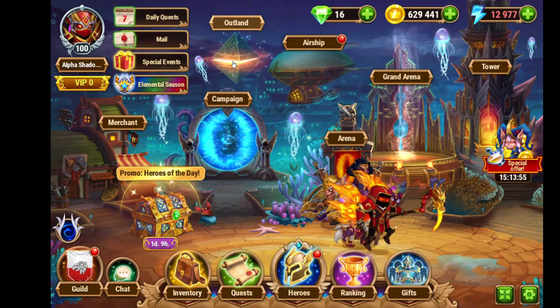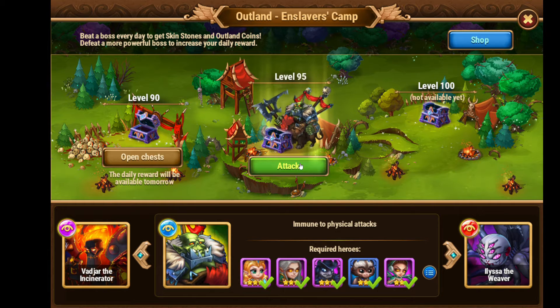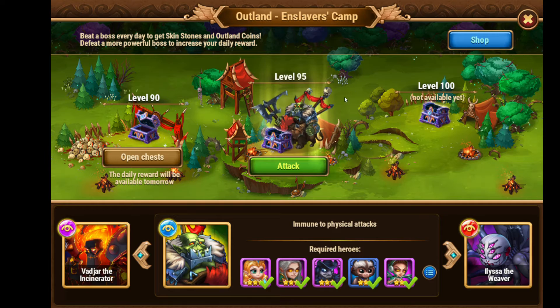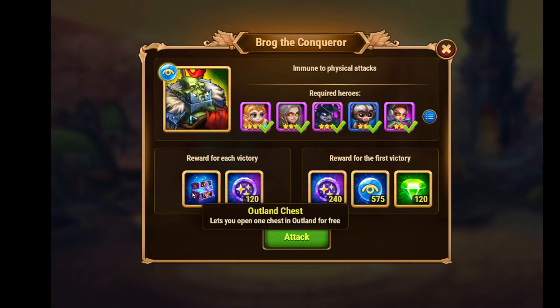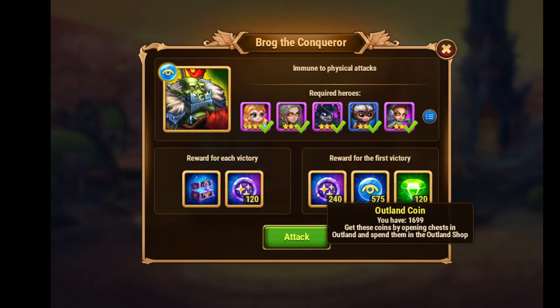Let's get onto the video and talk about Bragg. This is the Outland Slaver's Camp mission or quest for Outland. This is Bragg the Conqueror for agility skin stones. You get an Outland Chest, Outland Coins, and more Outland Coins.